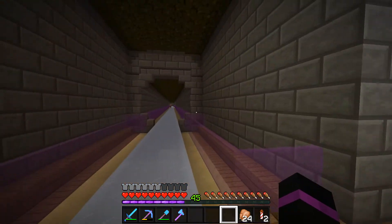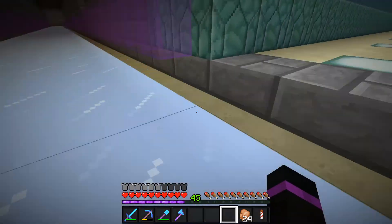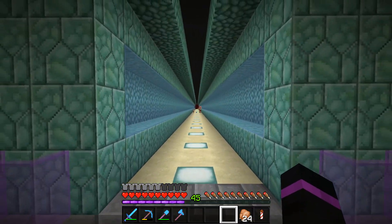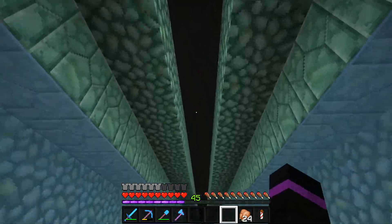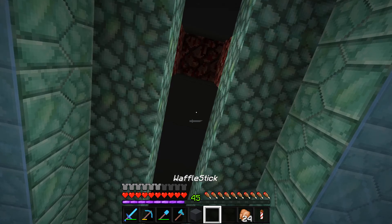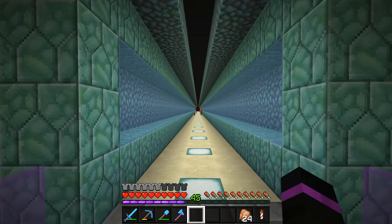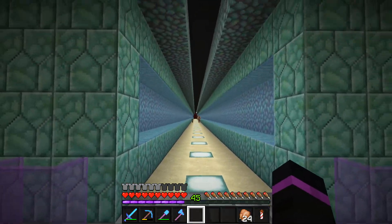We've got the end tunnel. Now, Narragath — I think his last episode had done the decoration for the Guardian Farm Tunnel. This looks really cool, really awesome. And I believe — is that gray concrete? Oh yeah, that looks really good. That fits in with the blues and the sandstone contrast. Wow, good job Narragath. I'm impressed with this.